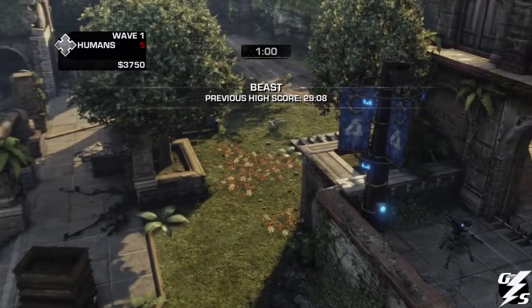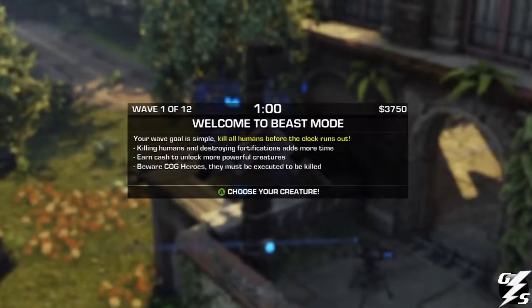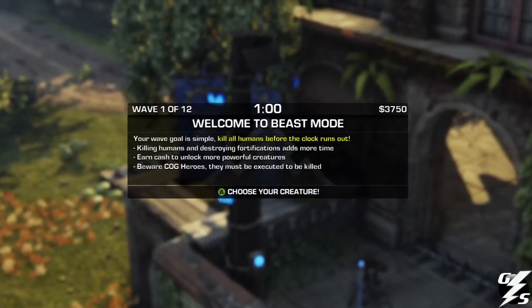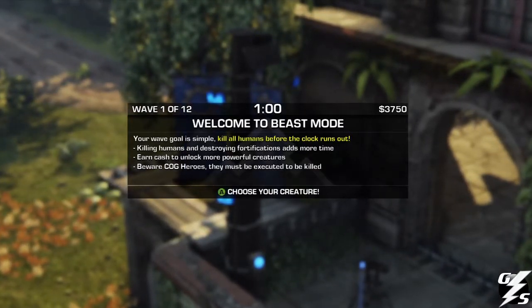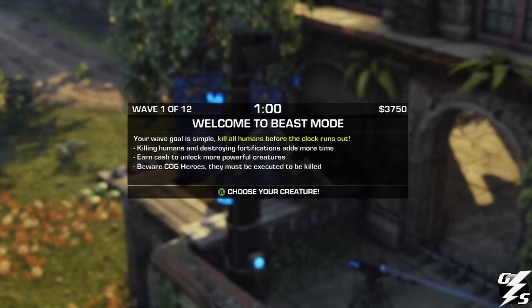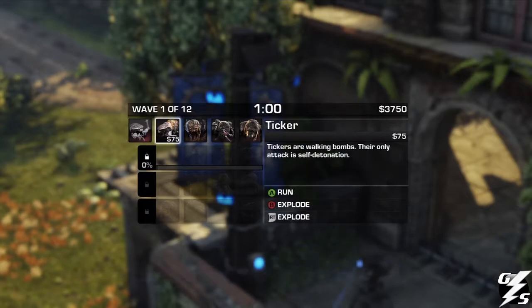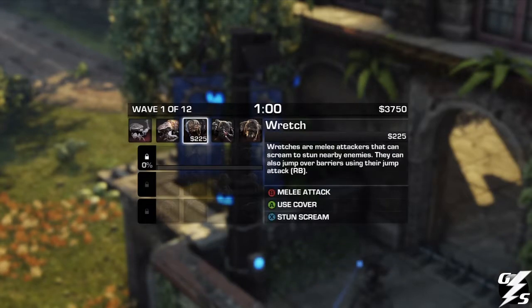Anyway, it starts out — you choose a map, and then this little box pops up and tells you how to play. You have money to buy different beasts. Every time you kill a survivor or one of their sentry guns or some kind of object on the map, you get more money to spend towards your creatures. There are creatures like tickers, wretches, drones — basic ones you start out with.